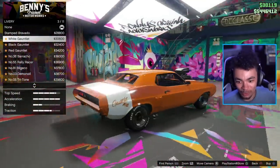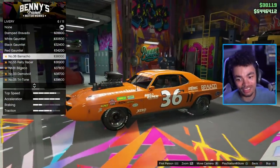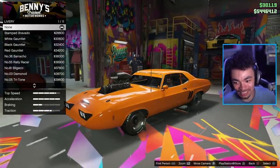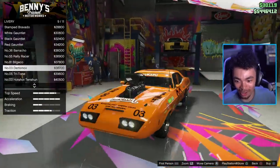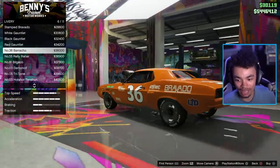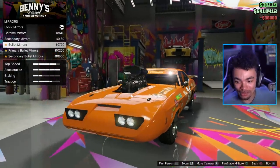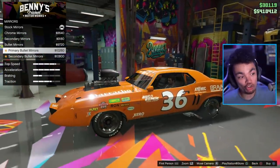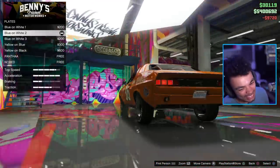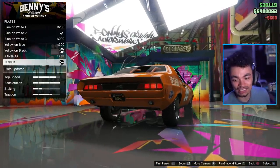Liveries — we've got Bravado, we've got the white gauntlet, black gauntlet, red gauntlet, number 36. Oh, that is awesome — that is fantastic, I do like that a lot. I think the actual Dinoco car was 43, but I'm going to put it on. You already know I'm putting it on. We've got mirrors, we've got chrome mirrors. I think I'm normally a chrome delete man, but with a car like this I kind of dig the chrome. We've got the chrome blower on the front so I think it all ties in quite well.